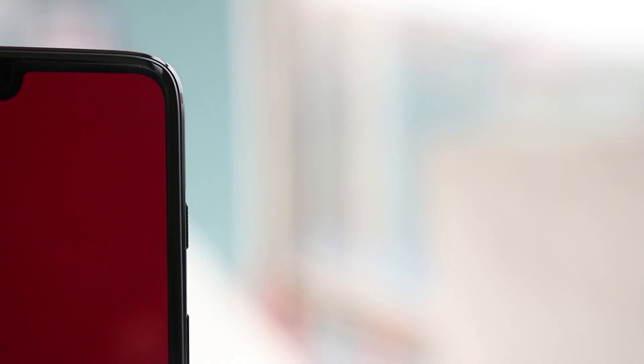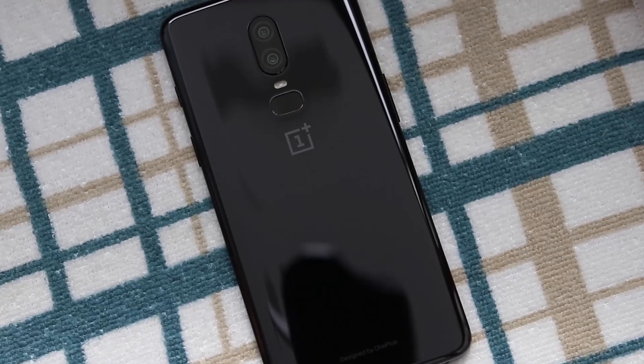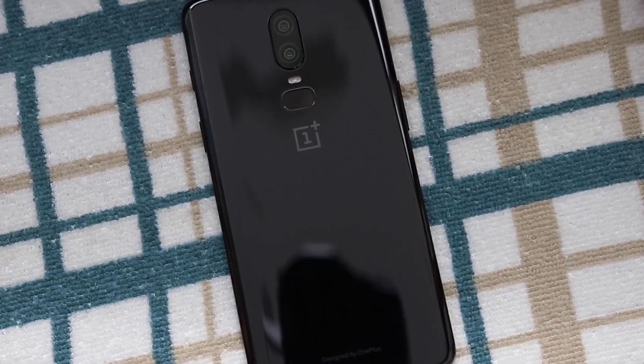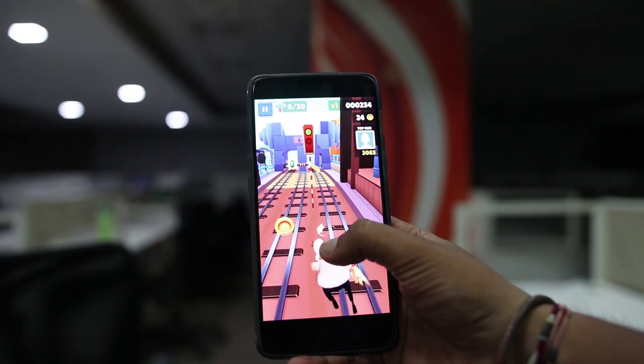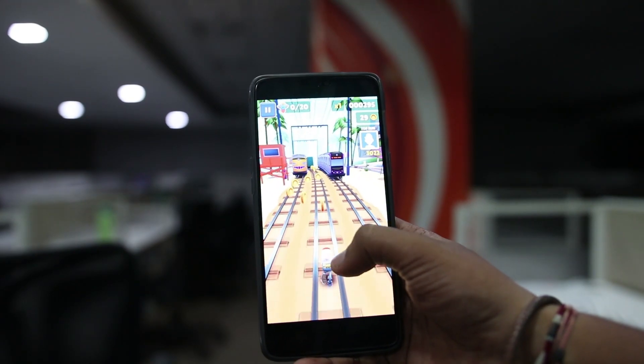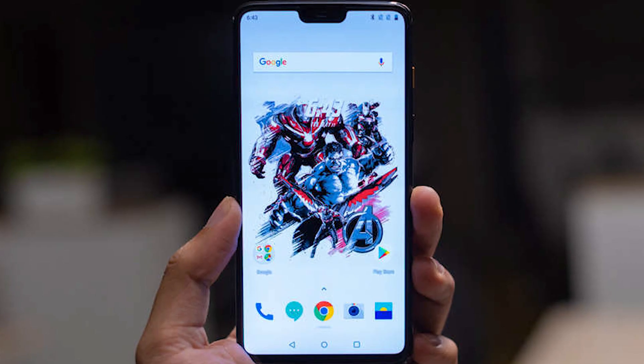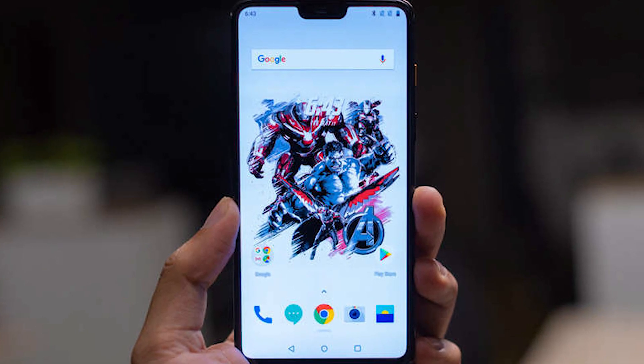The phone features an all-glass body, notch at the top, dual cameras, faster Snapdragon 845 processor, Full HD AMOLED display, healthy 8GB RAM, Adreno 630 GPU, and other new features. The phone comes in two variants — 6GB and 8GB of RAM — and the GPU makes this phone most appropriate for gaming.